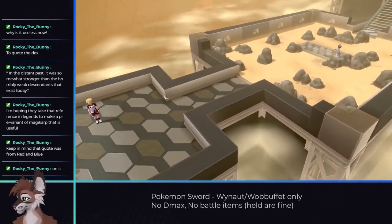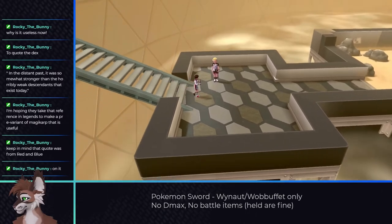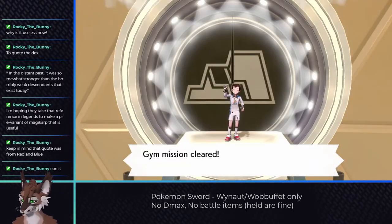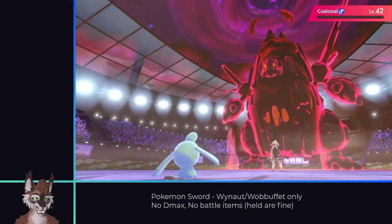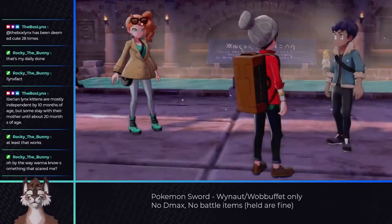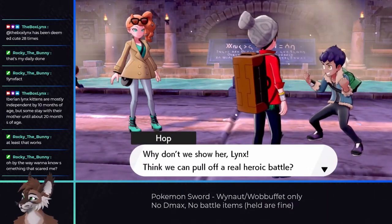Progress was going well. The last two gym challenges had been cleared easily, the gym 6 challenge was the same, and Gordie was the second gym leader I took down on my first try. I was starting to get confident in my ability to complete this run. But then, Hop showed up once again.